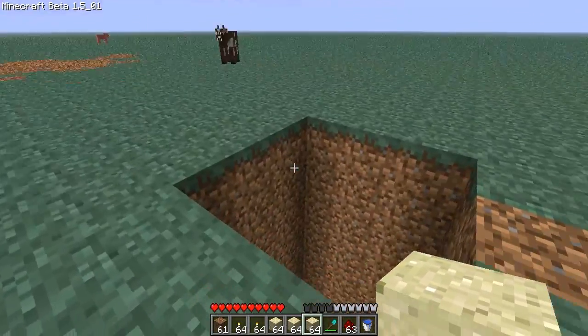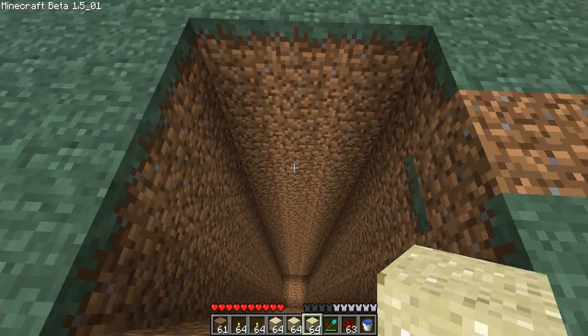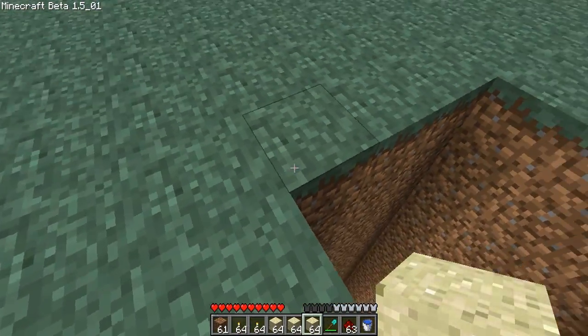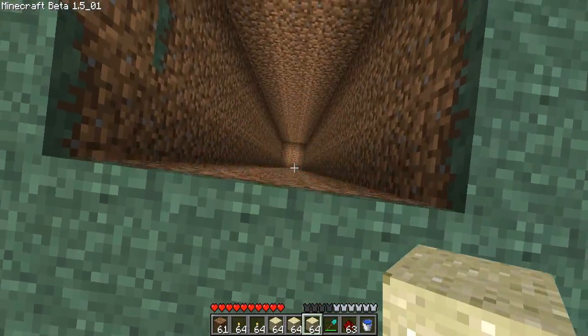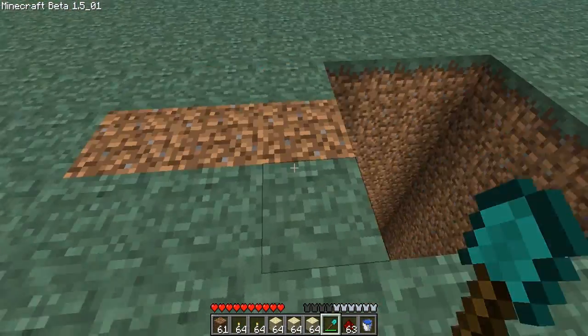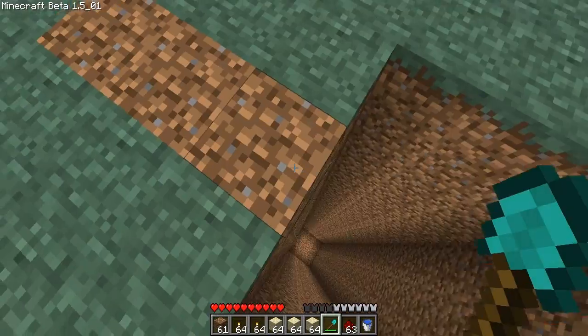First of all, you need to make a huge pit, 3x3 — 1, 2, 3 by 1, 2, 3 — and then you gotta make sure that the water flows down.